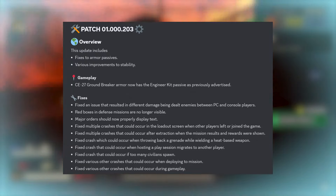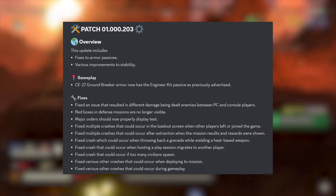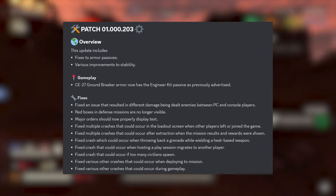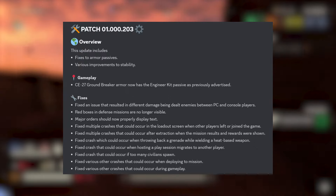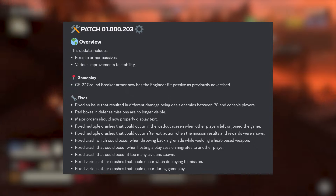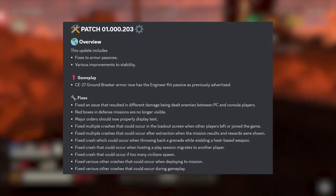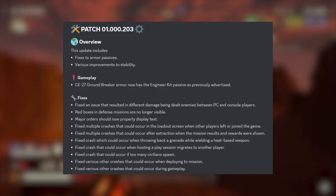For the fixes, as you can see there's not that many, which kind of sucks. They fixed an issue that resulted in different damage being dealt to enemies between PC and console players. The red boxes in the defense missions are no longer visible, but at this moment in time, unless we get a brand new defend mission soon, these missions aren't even here. Major orders should now properly display text.